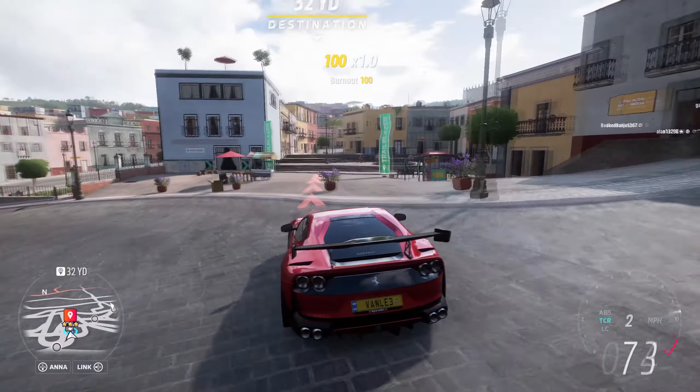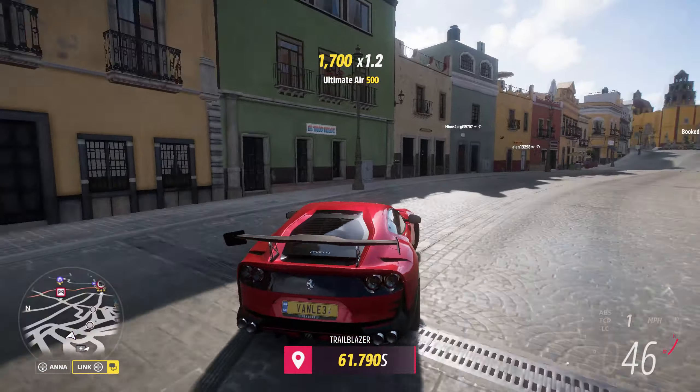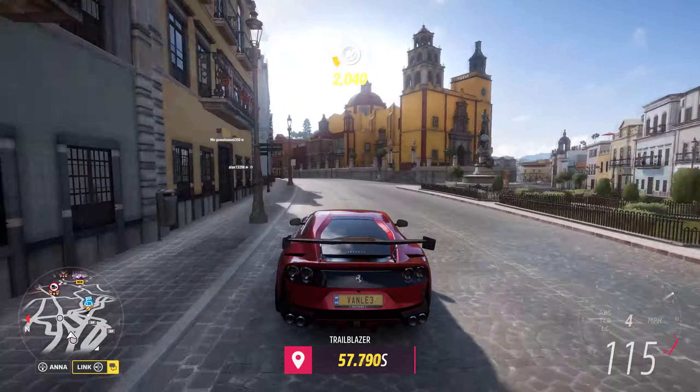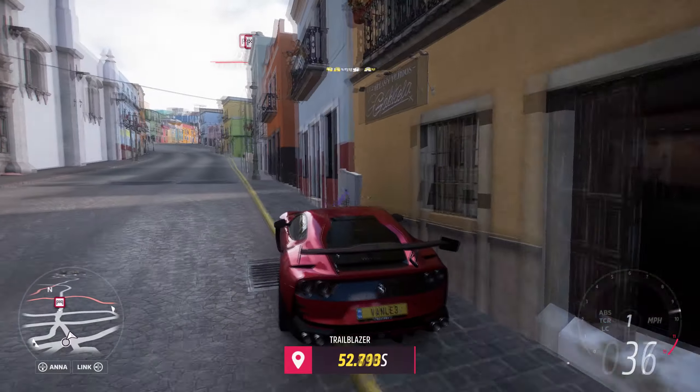We go around that corner with good speed and take the jump. We have to brake relatively early so we don't hit the wall, and here we need to anticipate that braking point and make sure we don't hit the wall too much.